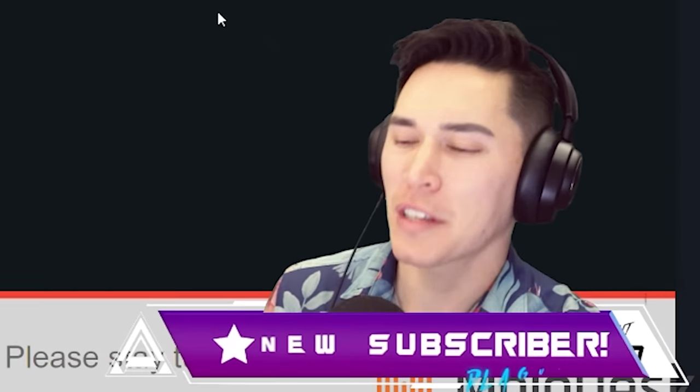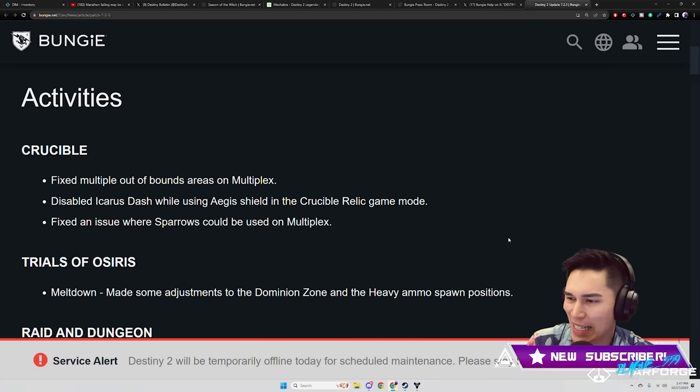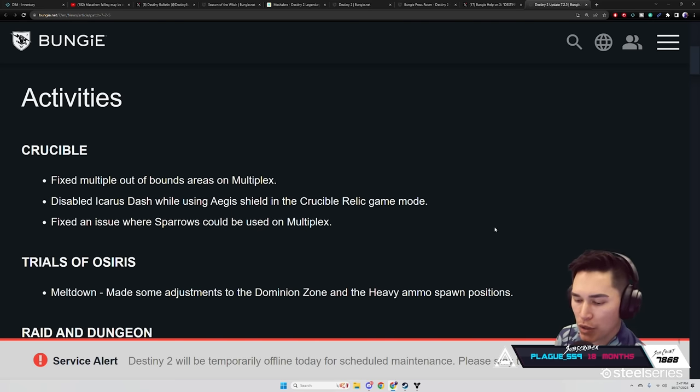Patch notes Destiny 2 Update 7.2.5. Activities: Crucible — fix multiple out-of-bounds areas on Multiplex, disabled Icarus Dash while using the Aegis Shield in the Crucible Relic game mode, fix an issue where Sparrows could be used on Multiplex.